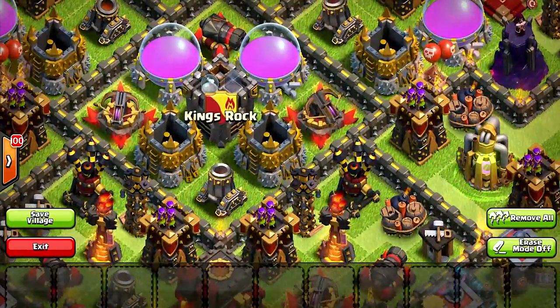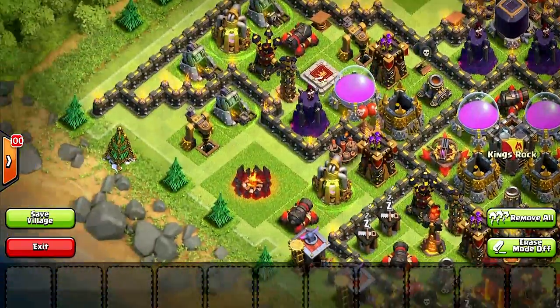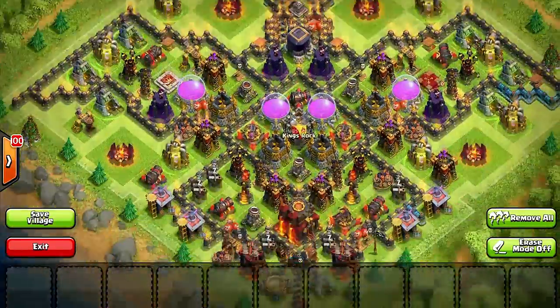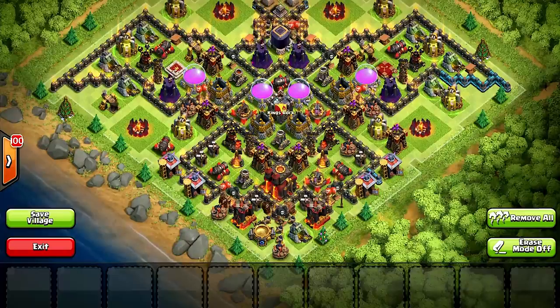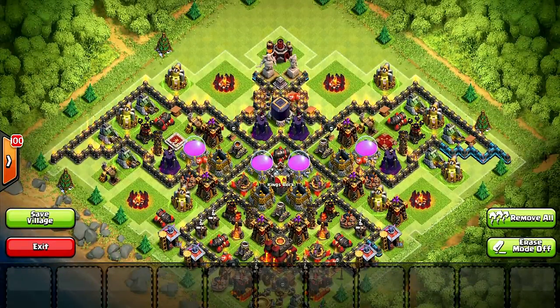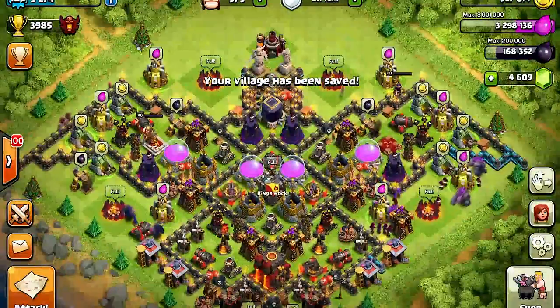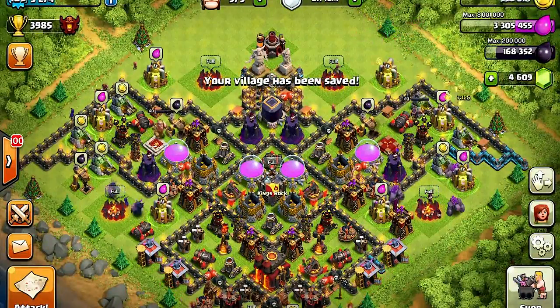And if you noticed, I have all my weapons and stuff really nicely done. Heroes are pretty much on the opposite side of each other, and my town hall isn't too guarded — but that's okay, this is trolling. We're going to save that, and this is what it looks like, ready to go.